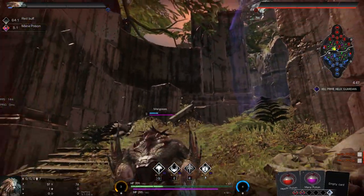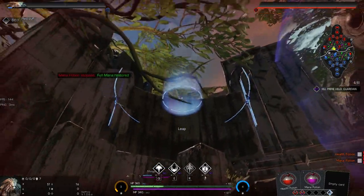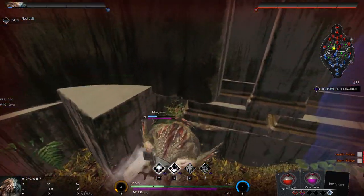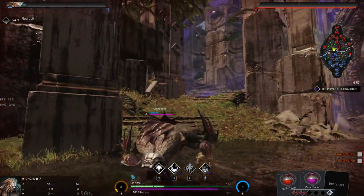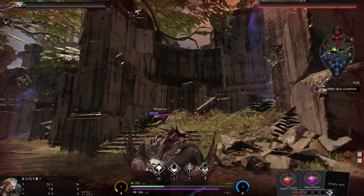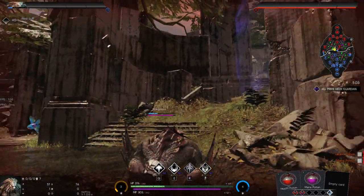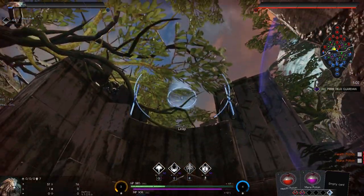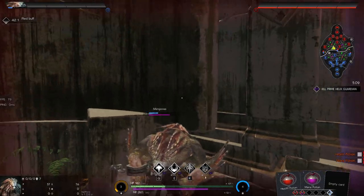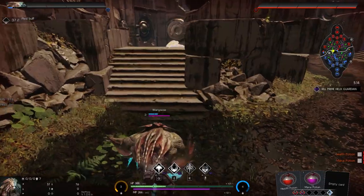Let's see if we can jump over this wall right here — you'd be able to really surprise the enemy jungler doing this. Seems like there's an invisible wall right there. I'll try it again, give it another shot. I miss playing Rampage. Okay, nope — I definitely can't get over that. Good to know.